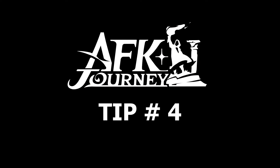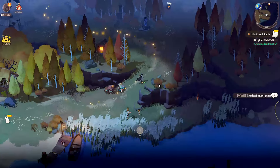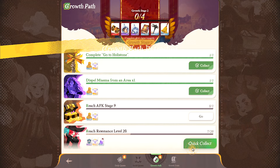Tip number four: progressing in the main story also gives you generous rewards. Try to get them as soon as possible so that you'll have an advantage in modes that send out rewards based on rankings, such as Dream Realm and Arena.